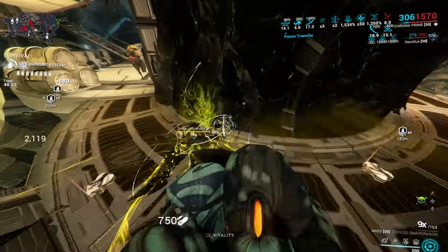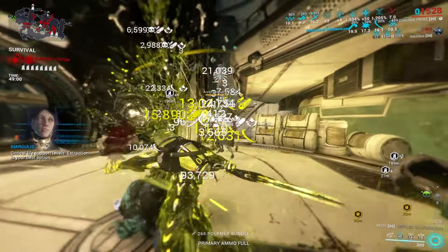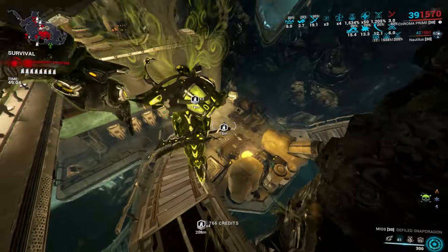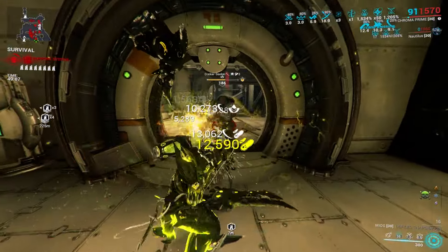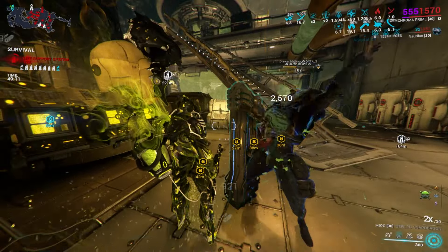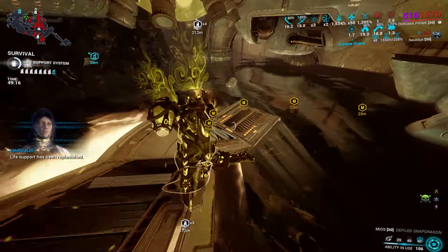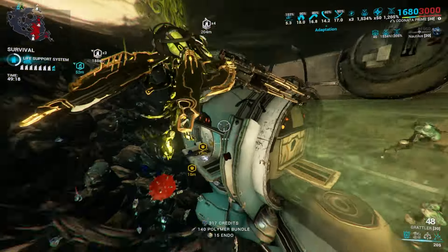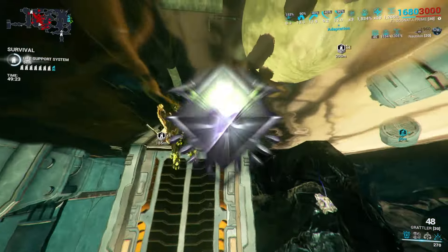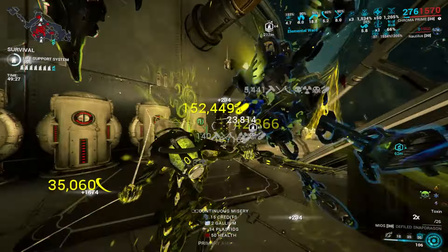In today's video I'm going to be showing you four different Chroma builds revolving around each individual element he has to offer, each one providing something a little different in terms of playstyle and effectiveness. Some having weapon interactions, some being mod specific interactions, and just overall providing four very unique and fun setups to try on a warframe that is usually considered to just have two abilities. We'll be going toxin first, then electricity, then fire, and then ice. So let's get into toxin first.